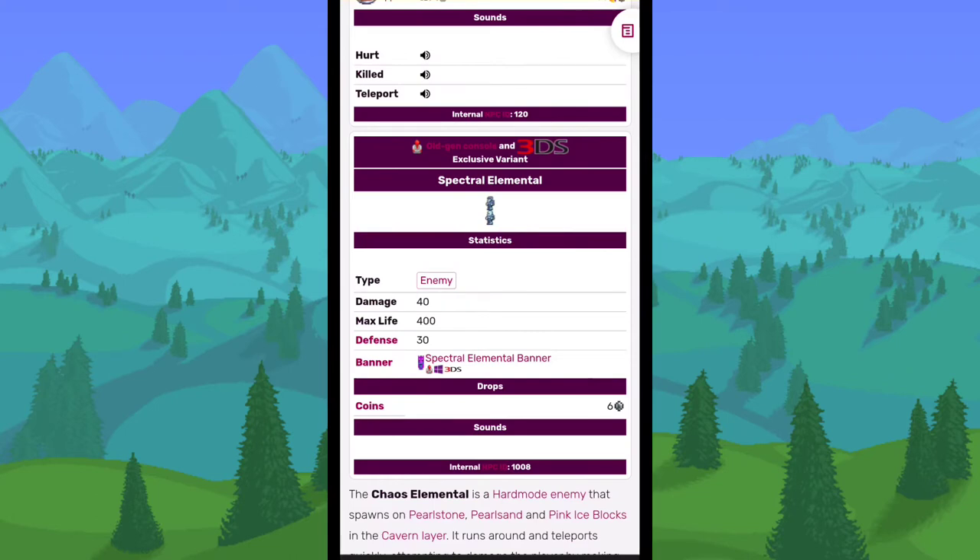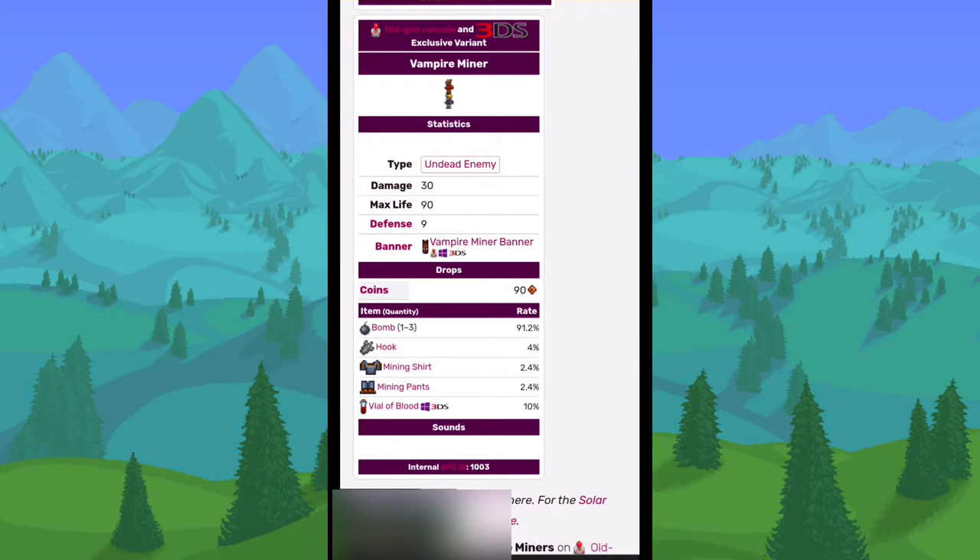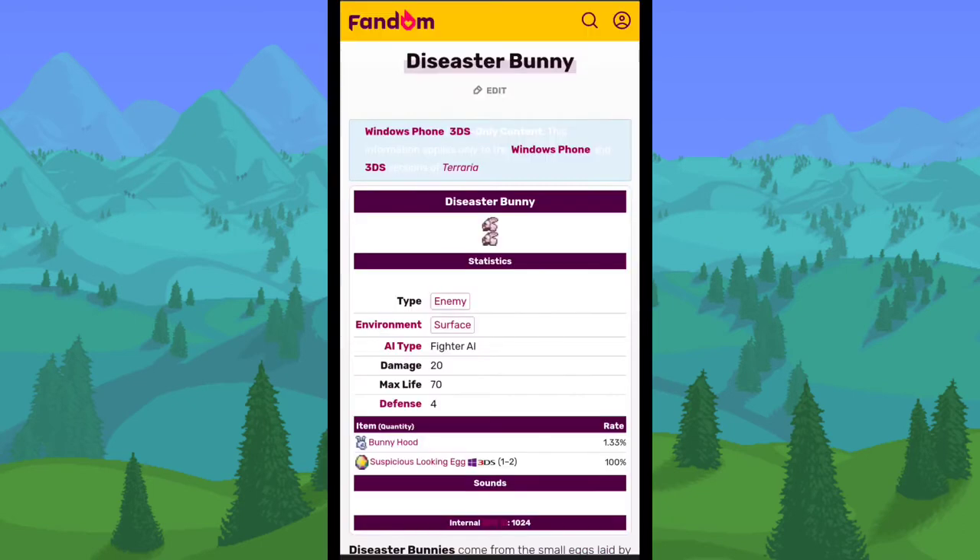The Spectral Elemental was basically a reskin of the Chaos Elemental. The Vampire Miner would spawn in caves underground — exactly the same as the Undead Miner, just textured as a vampire. The Disaster Bunny was a minion of Lepus — basically a smaller, weaker version of Lepus that would spawn while you were fighting him.